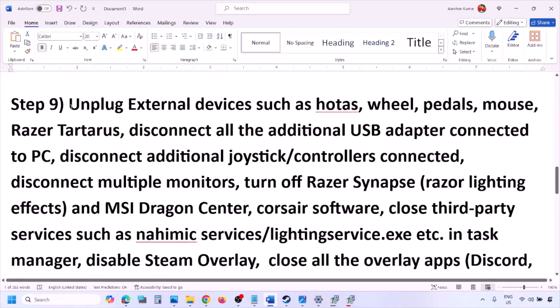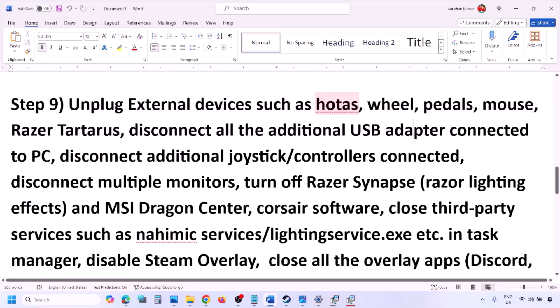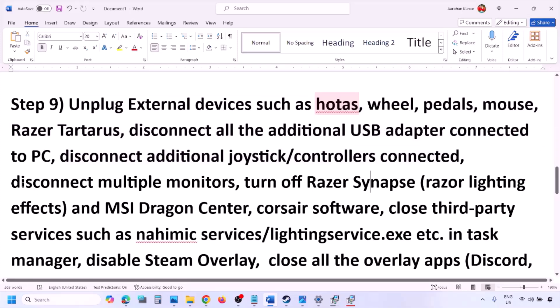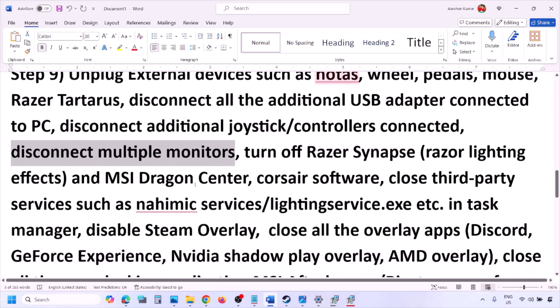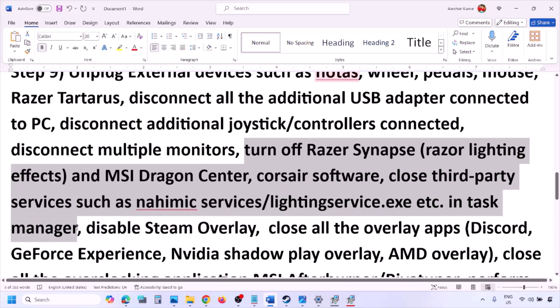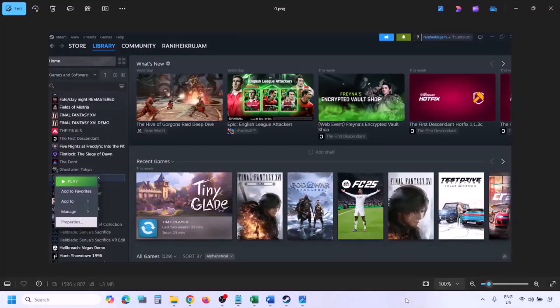The next step is to unplug all external devices you're not using. If you have a HOTAS, wheel, pedals, USB adapters, or dongles connected, disconnect them. Also disconnect any additional controllers. If you have multiple monitors, try launching the game on a single monitor. Close any third-party services or applications that are running.